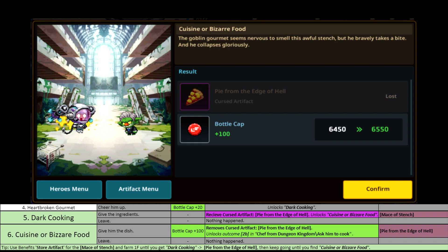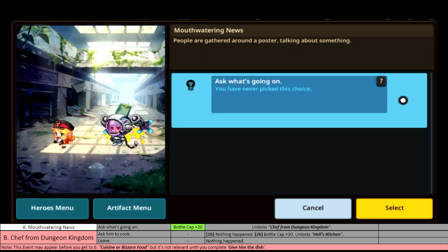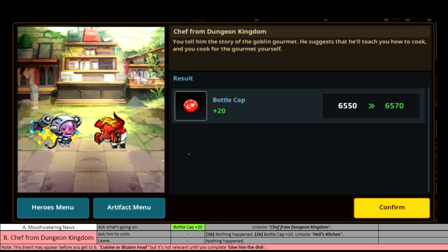Before that, we're just going to look at Mouthwatering News. You may have already encountered this by now. The only reason for this event to be there is to unlock Chef from Dungeon Kingdom, but you can't do anything with it until you complete the previous one, Cuisine Bizarre Food. There are two outcomes there, and you will only see 'nothing happened' before you give the Cuisine Bizarre Food. However, once you have completed and given the Pie from Hell to the gourmet, the outcome is going to be different — instead of him declining because he's out of ingredients, you will now be getting Bottle Caps. And this will unlock the final two steps of this long, tedious event chain.